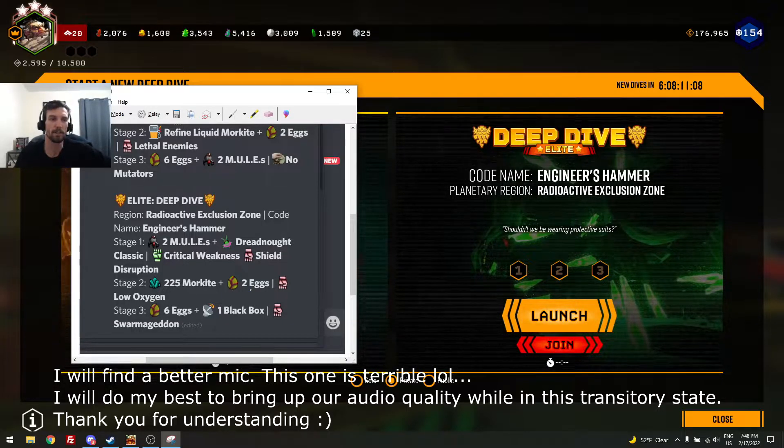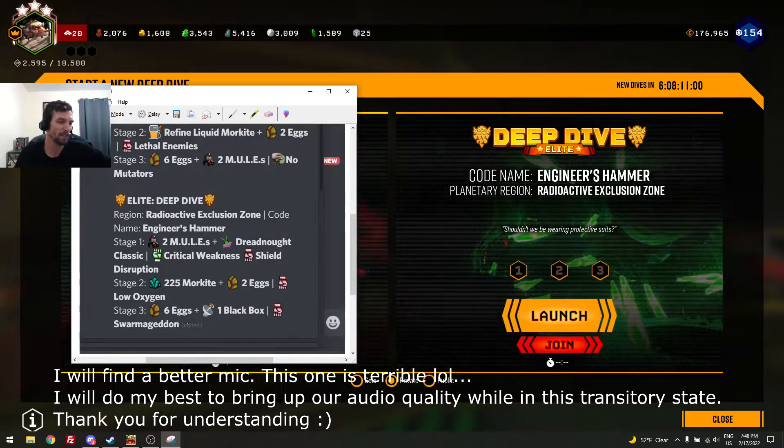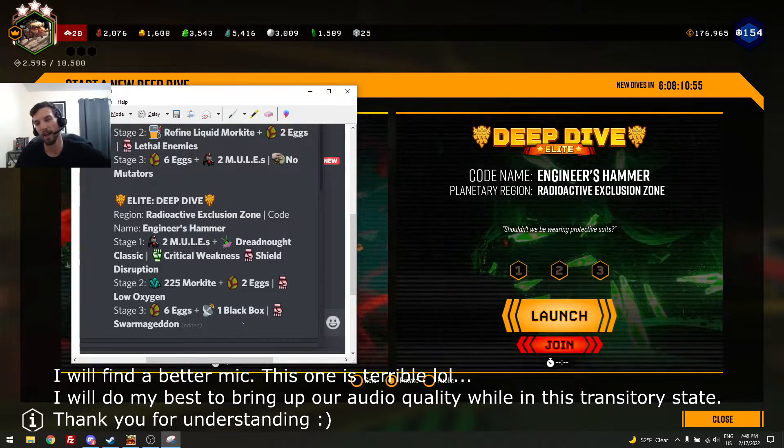For stage two, you're going to have 225 Morchite and two eggs to collect. You'll have low oxygen again — isn't that just awesome? For stage three, you'll have six eggs, one black box, and swarmageddon.